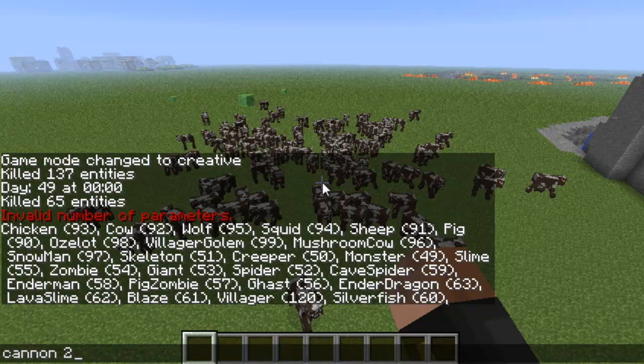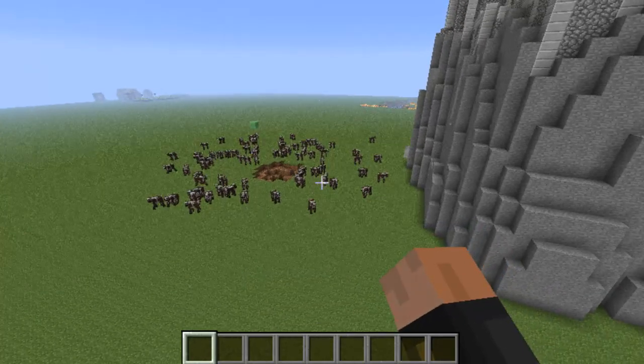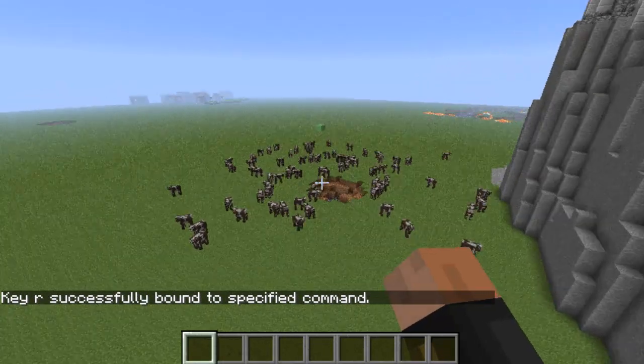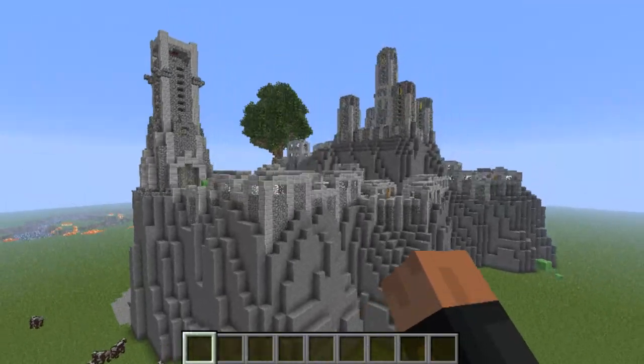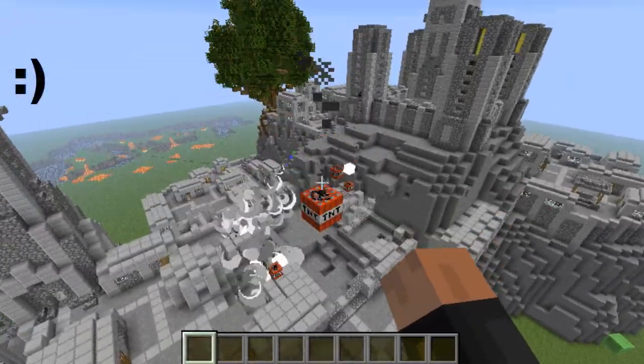Something else cool is binding a command to a key. I'll type 'bind' and use the R key, so whenever I press R it's going to run 'cannon 2' as a command. Now I'll keep pressing R and there we go — it launches a lot of cannons so you can destroy whatever you like. You can even destroy a creation you made. This is a lot of fun — I like destroying things.